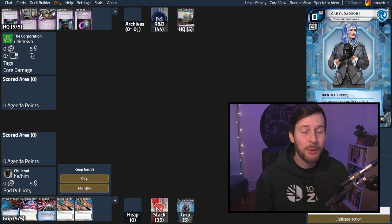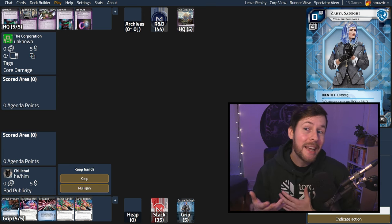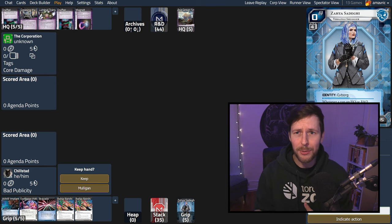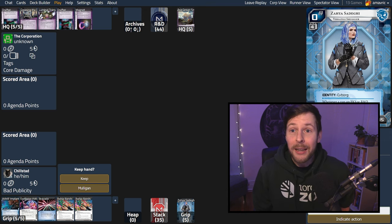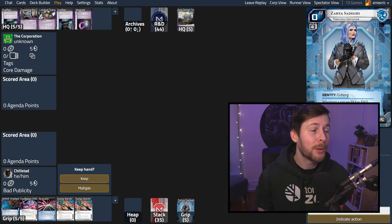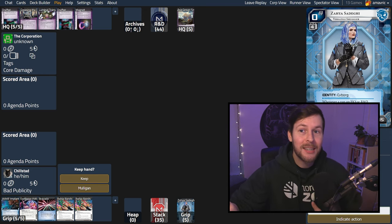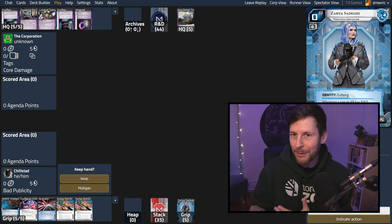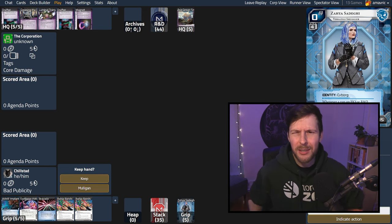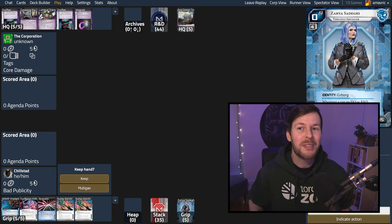Before we dive in, two housekeeping things. Firstly, we're using the Jinteki.net replay reviewer — it might normally look a bit different with a time bar across the bottom. I've hidden it using the Cyber Feeder plugin for Firefox. It's the same replay reviewer, just using arrow keys instead of on-screen functions. Secondly, our opponent has been anonymized — this was just a casual game, so we've changed their name and icon. They're simply 'the corporation.' We have open hands here, so we can see both the corp and runner hands.